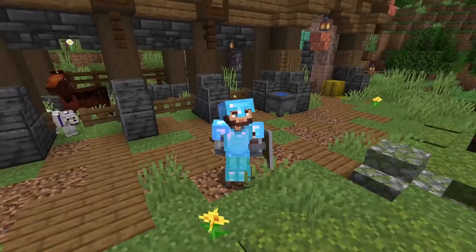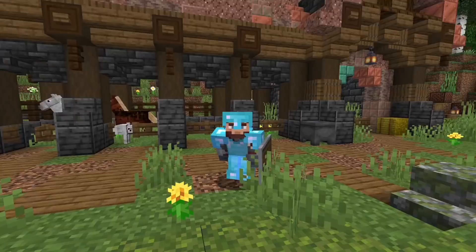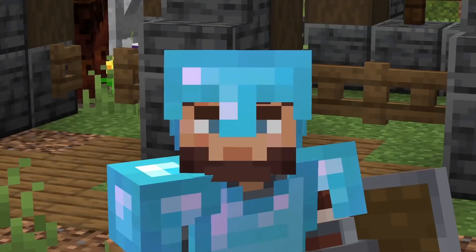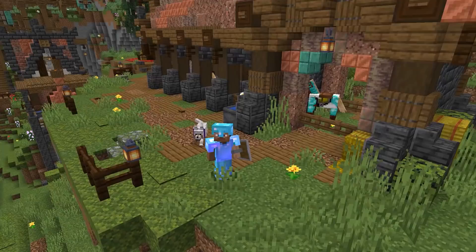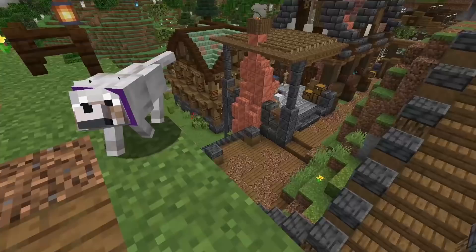Well, hello everybody and welcome back to another episode of my Minecraft hardcore survival series! I'm doing so good, hopefully you guys are doing great. Me and Bubbles are hanging out here in our brand new horse stable. I don't know what's happening over there — those two horses are kissing. Bubbles, get out of there, give us some privacy! This is Dom's new spot too — he's watching his auntie and uncle kissing. Dom, stop it, it's messed up.